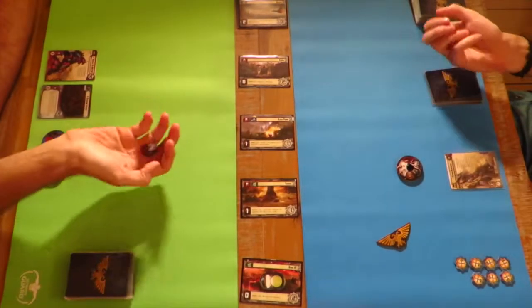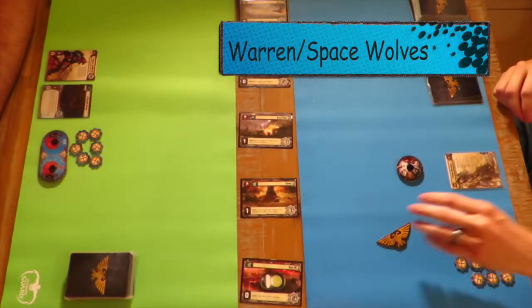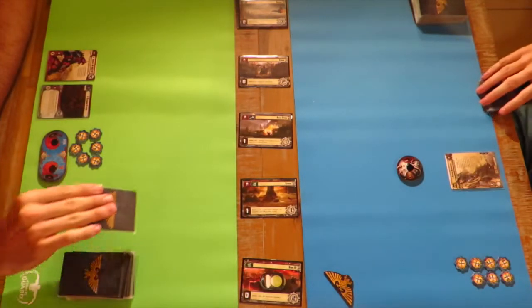Hello and welcome to another episode of Conquestador. My name is Tristan, and my name is Warren. Today I'm playing the Tyranid faction, and I'm playing Space Wolves.